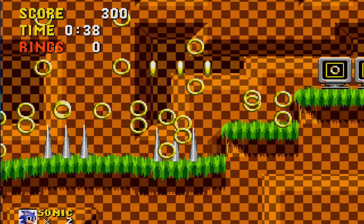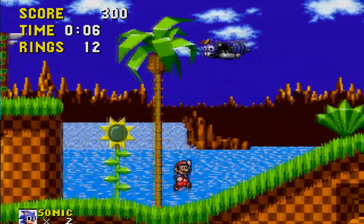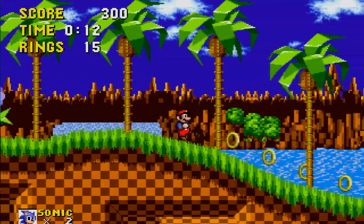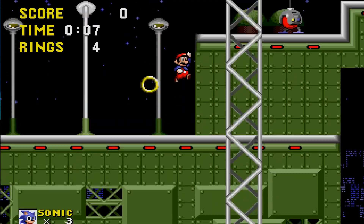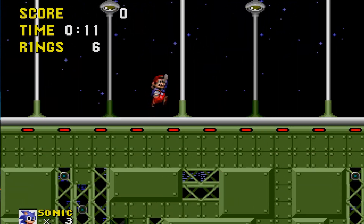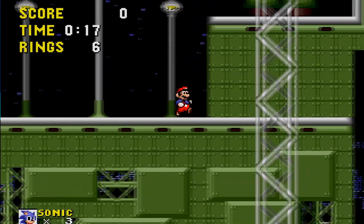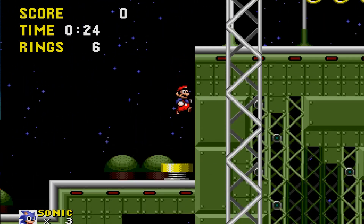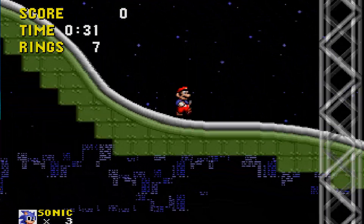Rather than playing as Sonic with sprite replacements, you are literally Mario with his sprites from Super Mario Bros 3 on the NES. The problem is that Mario has a hard time by default going through Sonic stages - there isn't much speeding up. You can hold down the B button and he will move slightly faster, but it makes little to no difference. Even when getting the invincibility stars, Mario's speed will not increase. His only abilities are jump and super jump, which you do by crouching down for a couple seconds just like in Super Mario Bros 2 USA. Mario cannot run through loops, so there is a good chance you will get stuck in some of these levels.